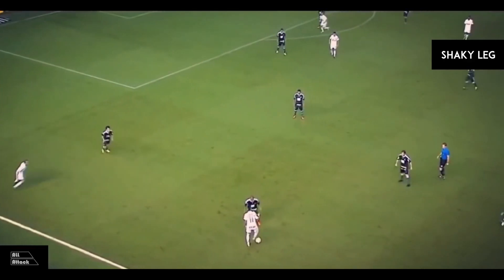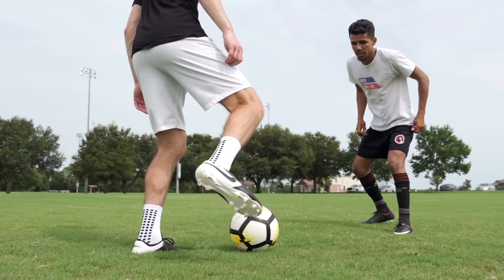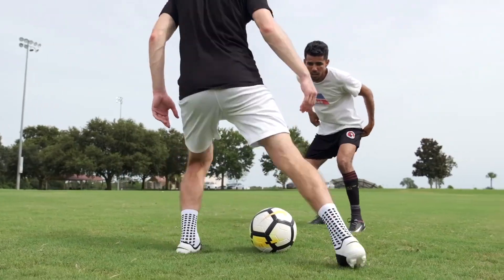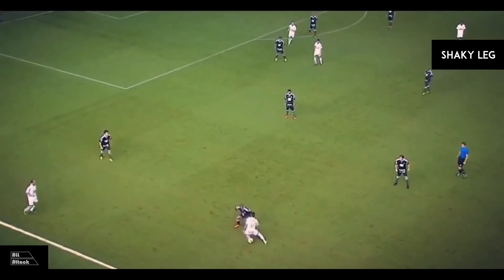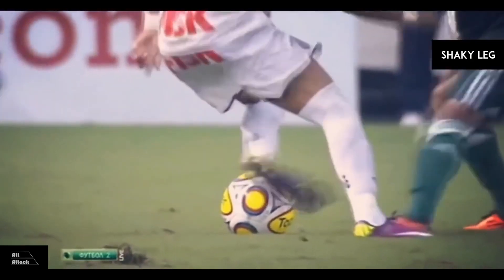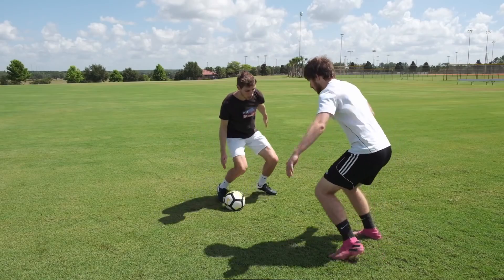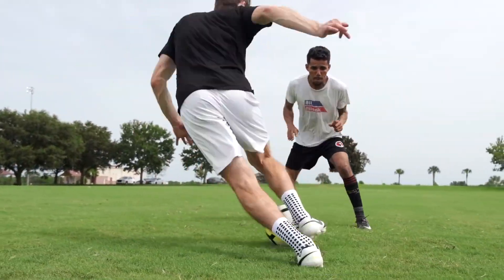Shakey Leg. When you're facing a defender, usually on the wing, move your foot back and forth behind the ball. You can also step like you're going to accelerate in different directions. This will show the defender that you have the ability to go any direction in the blink of an eye.